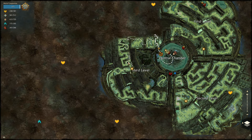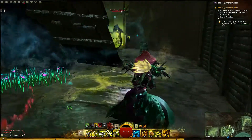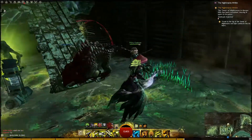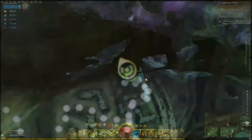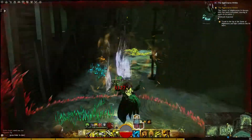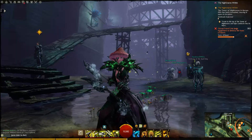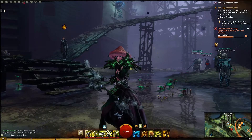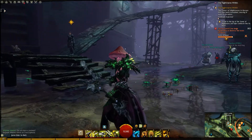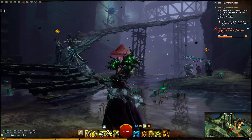To get to number eight I went up the stairs right here and went over here. Now here we are — number nine — and I've got monsters on my tail, so let's do this quick. Right here at the end — let me get out of here before I die. There we go — that was all the hidden chambers, and I really hope this was helpful!